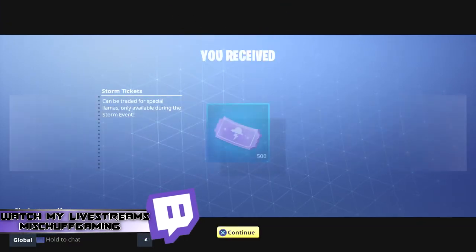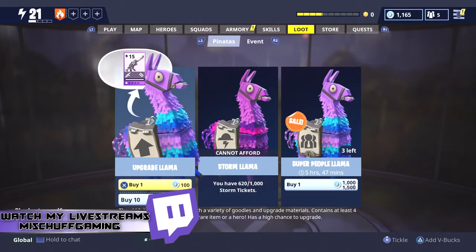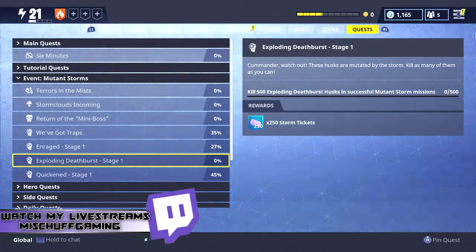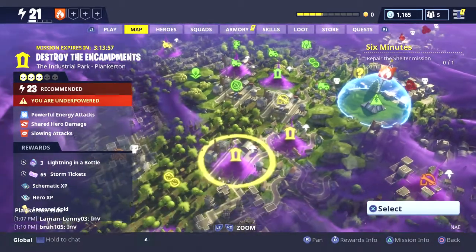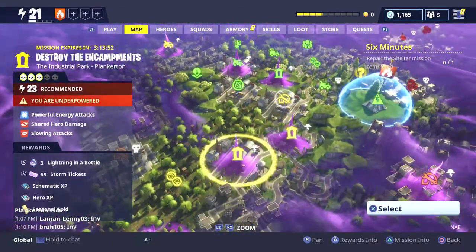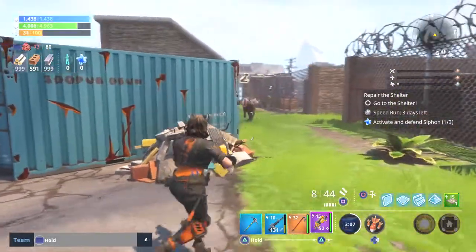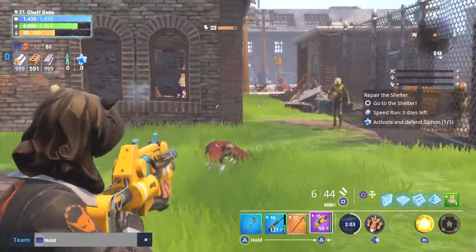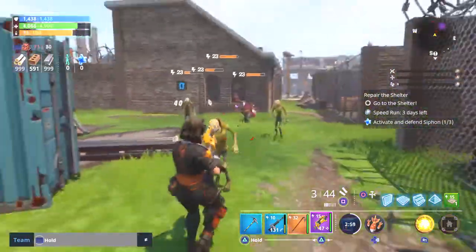We got a quest complete — we had to buy our first Storm Loot Llama, and there you go: 500 more Storm Tickets. We're already at 620 tickets out of 1,000 to get the next one. If you go to the map, you can see there are a lot of these storm clouds around. This event is going to be going on for a few more weeks if you're interested in getting those limited-time weapons, limited-time heroes, and the hydraulic set. It's all about working on completing these quests in the Mutant Storm event quest page.